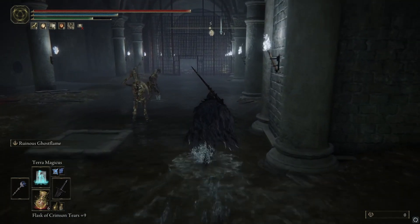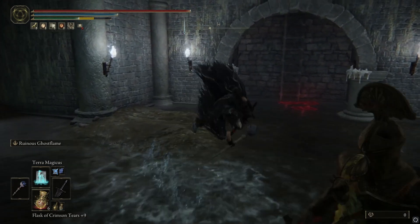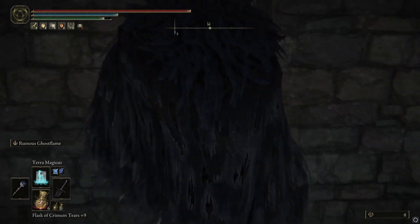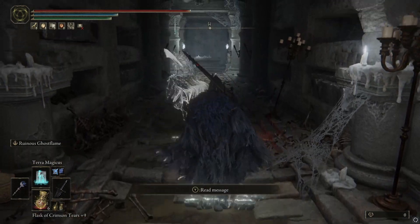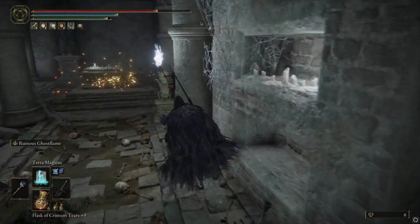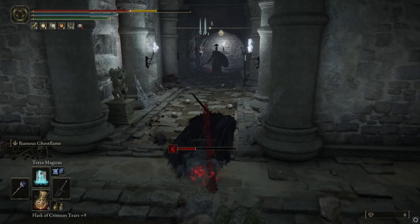Alright guys, when you come here this door won't be open in front of you — you're going to have to go around to the right. There is a knight down here that's going to charge you, just tumble out of that one, then up the ladder. So this next part is where you're going to need the Stonesword Key. When you get up this ladder, right in front of you — I forgot about the trap, there's a Stonesword seal, and the item you want is going to be right here on this dead body. I'm not going to hang around because there are so many mobs after me.